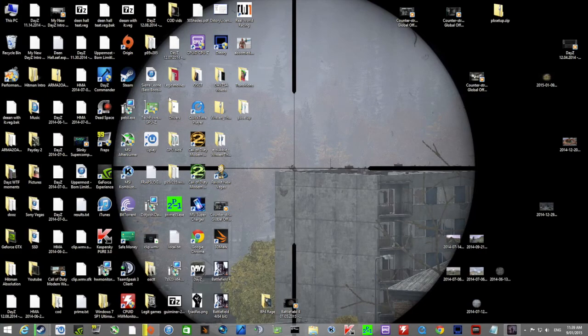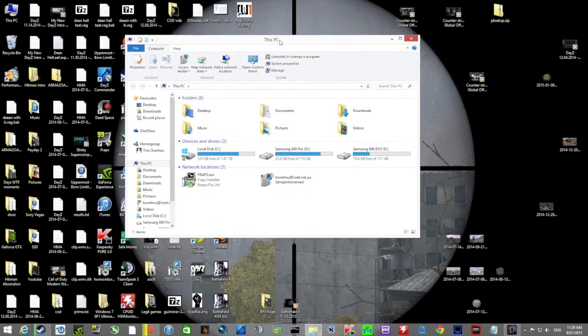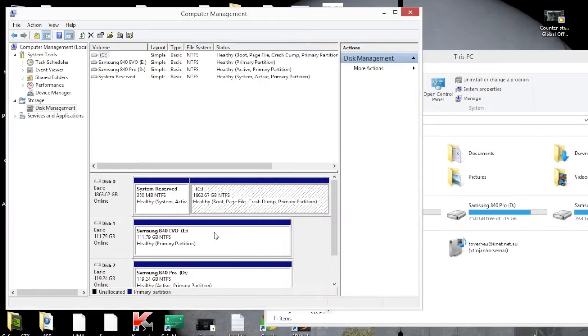Now thirdly, you want to come up to This PC. Now this tip will only work assuming that you have a solid state drive — a link to a really good one, such as the Samsung 840 EVO, will be in the description. You come up to Manage, then go to Disk Management. Now this tip won't necessarily help with raw game FPS, but it will help with loading and rendering times. You should come to the SSD that has the most space available, right click, and go to Properties.